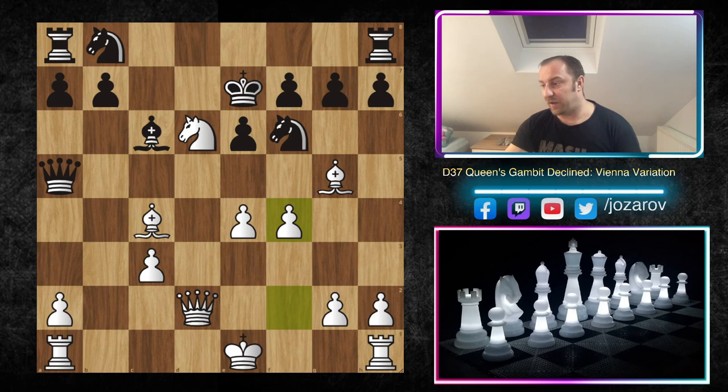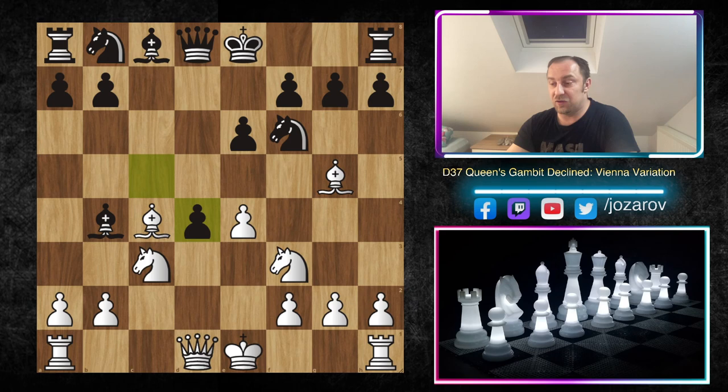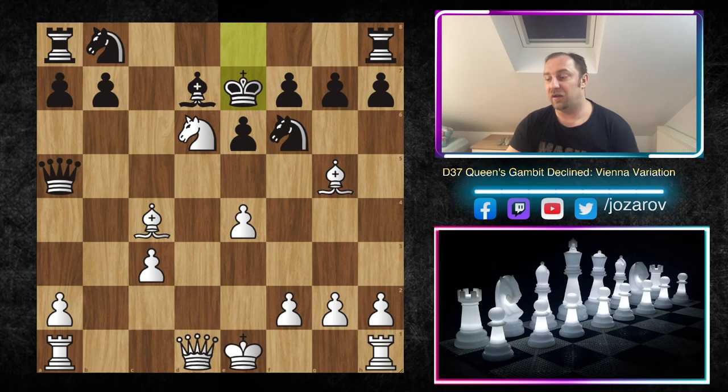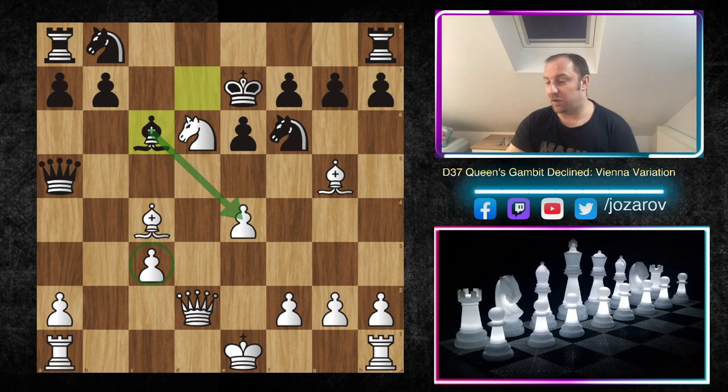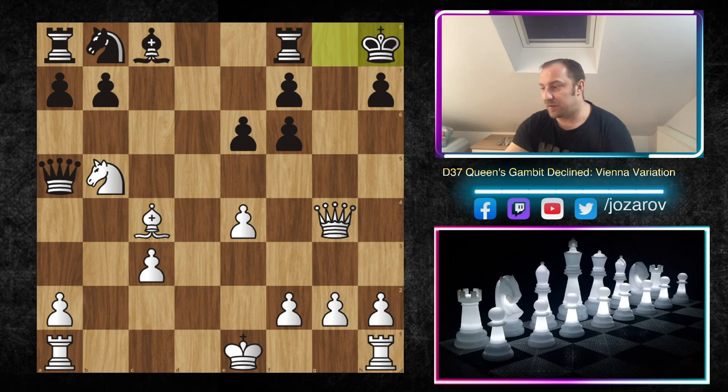Let's see another example — Anatoly Karpov against Jan Timman, the same Vienna Variation position: dxc4, then e4, Bb4, Bg5. The same ideas: c5 is played even at top grandmaster level. Then Bc4, cxd4, Nxd4 — the same line — Qa5, Nb5. Here Timman didn't play Ne4 followed by kingside castling; instead he played Bd7, but it gets risky because Nd6 comes. After Qd2 protecting c3, Timman tried to counter-attack against the e4 pawn, but after f4, Timman resigned — e5 is now a huge threat.